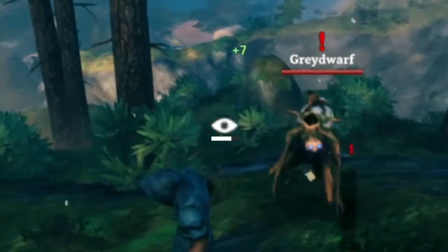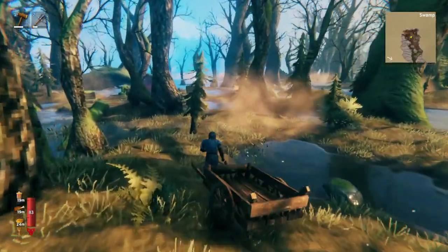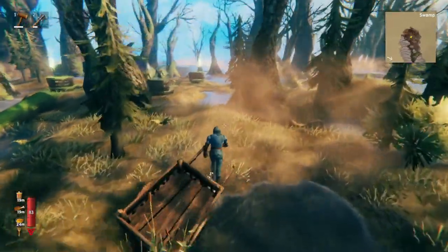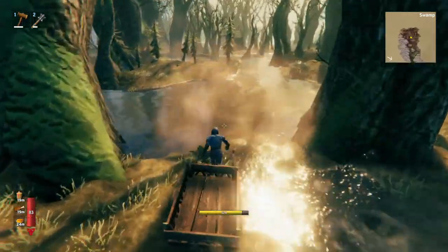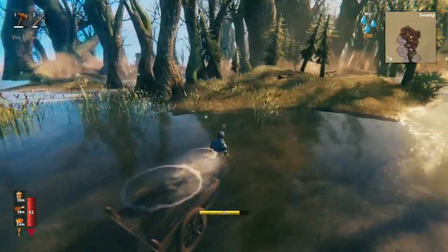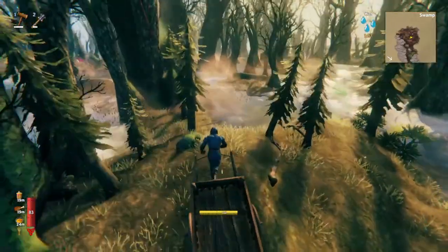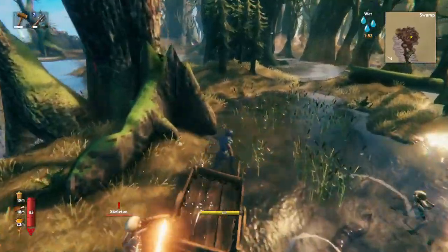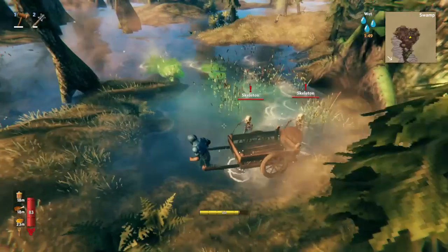The swamps are actually one of the best places to use the cart — you don't need to prepare the land much, you can swim with the cart, and there's no really high elevation to mess you up. The main concern is just the enemies, as going around will attract all the nearby ones.